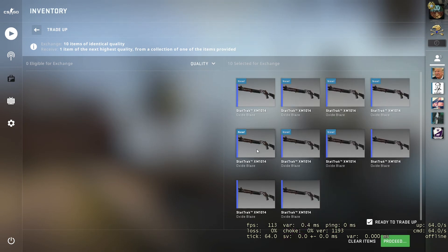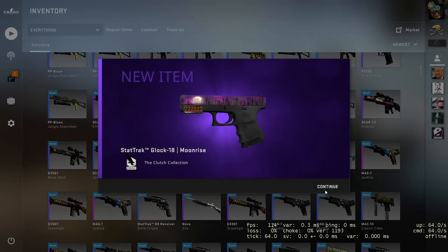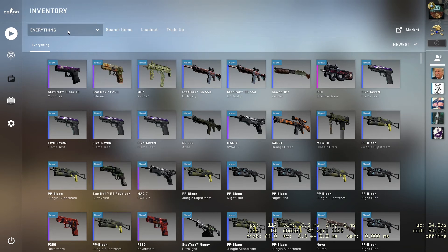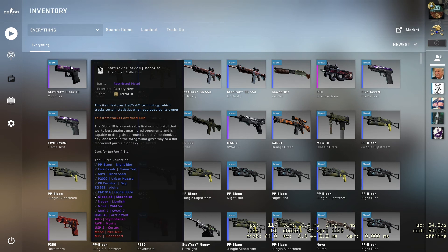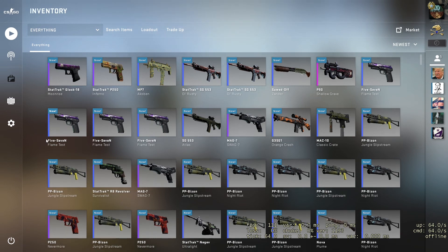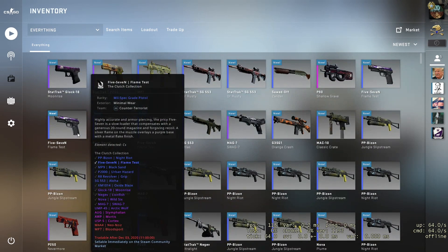Pretty easy — ten minimal wear skins. We have a 20% chance to get the wrong bad skin and lose money. I haven't gotten it a single time in many attempts, but maybe it's time right now. I want to get the Moonrise Glock — good luck! Nice, Glock! The Clutch collection is fine. I think it already returned some money today. Anyway, I like the outcomes for today — I hope you guys liked it as well. I will make more trade-up contracts very soon. Thank you for watching guys, see you in other episodes — goodbye!